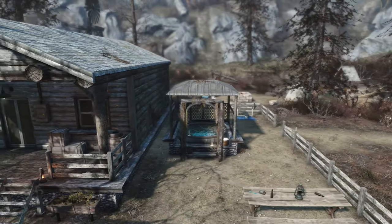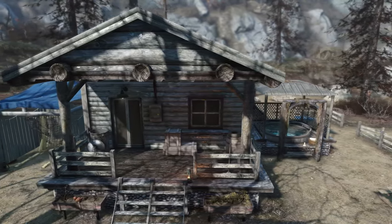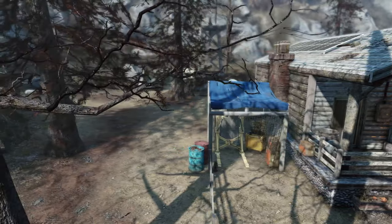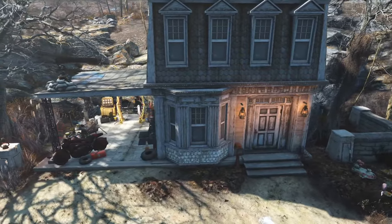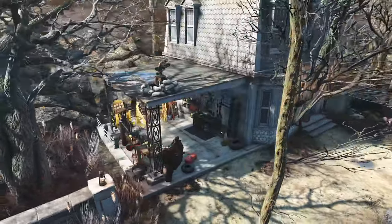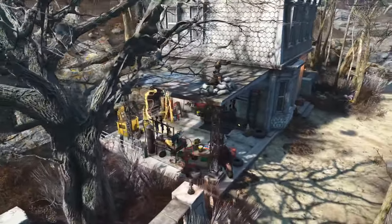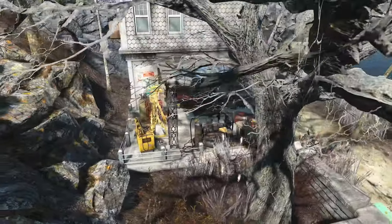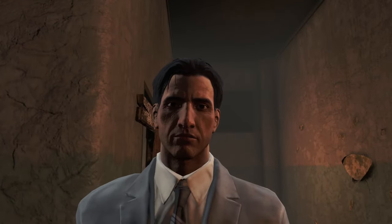Of the mods I looked at, the best was definitely Pine Needle Rest. It's a beautiful, functional home away from the Commonwealth — basically perfect. Second best would have to be Chestnut Lodge, a gorgeous little house located close to the center of the map with just about everything you might need. The other mods on this list are of varying quality, and while I certainly wouldn't use them, maybe you'll find some of them to your liking, so let's take a closer look.